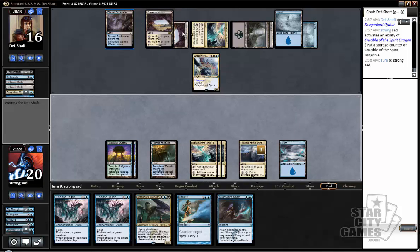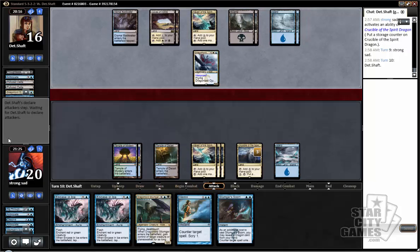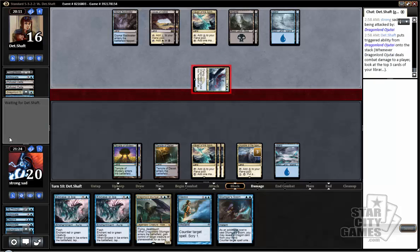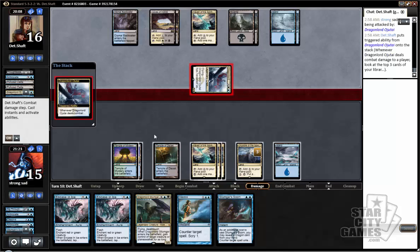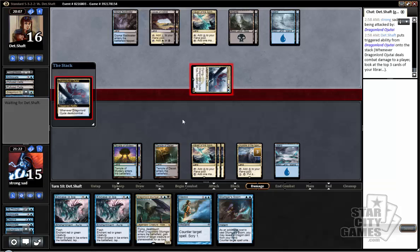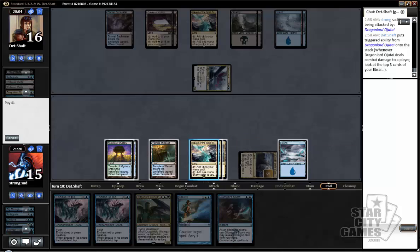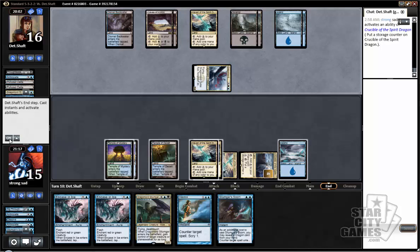Now if he goes for a Dig Through Time here, we may need to let it resolve — but he did not. I assume he's not going to... okay, well, I guess he's going to attack. That's fine. We're going to take some damage, but we're going to get to cast Silumgar with double counterspell back up. Maybe that's good enough, although we have to counter a bunch of counterspells as well as removal spells, so it could be rather difficult. But we can also get our Silumgar back.